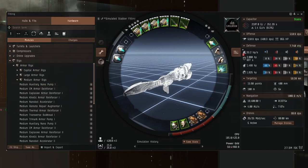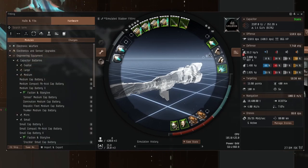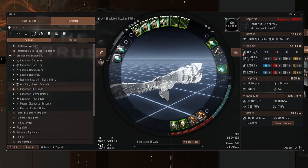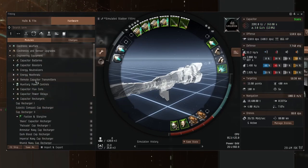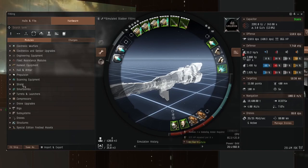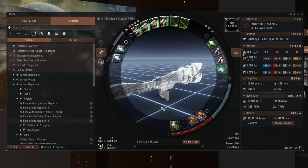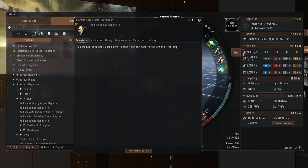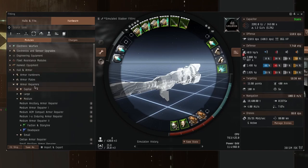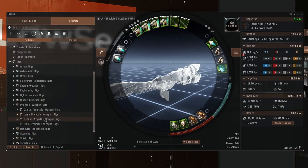I really want to be over a thousand meters a second in this ship. We do have some power grid and CPU to play with, so I think we'll upgrade the cap battery to Tech 2 just to get the cap up a little bit more — because I do have maximum skills, you may not, so let's bump the cap as much as we can. We might possibly get away with a Tech 2 armor repairer now. Let's put the defense up from 35 to 40, which is what that rig was going to do for us anyway. We have one rig slot left and I think we'll probably do a damage rig.